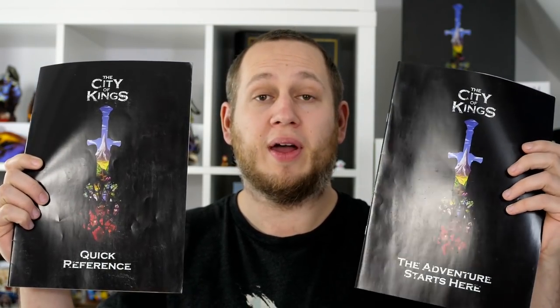One of the important things to note with The City of Kings is it comes with two different books. One is the rule book and the other is the quick reference book. The quick reference book is there to teach you the game as you play through it — everything in it is in alphabetical order and designed for you to learn as you play. So as you take abilities out of bags or find new locations, you look them up in this book and discover what they mean. The game will be full of surprises and will teach you more and more as you play.